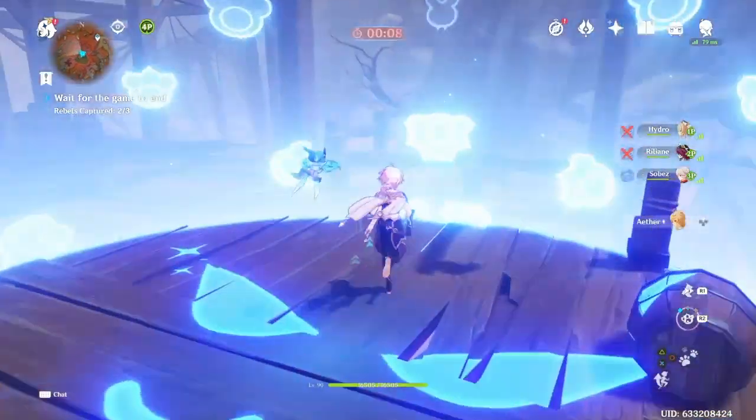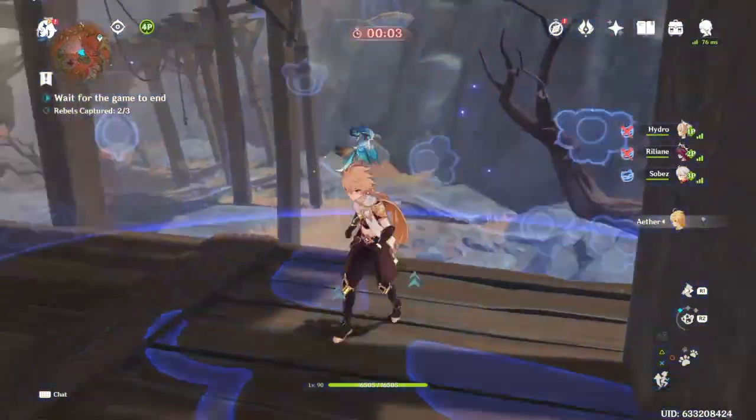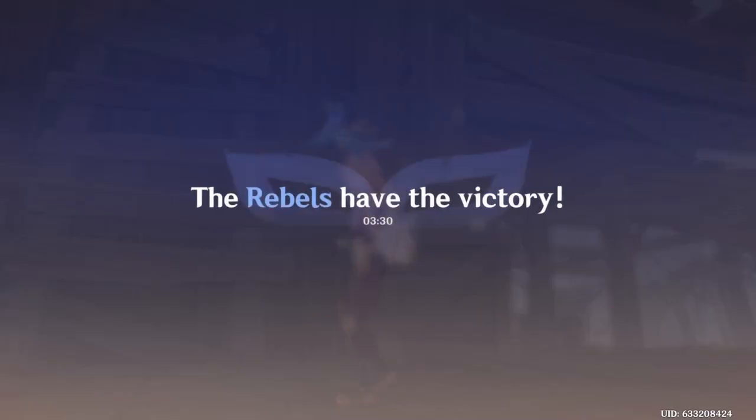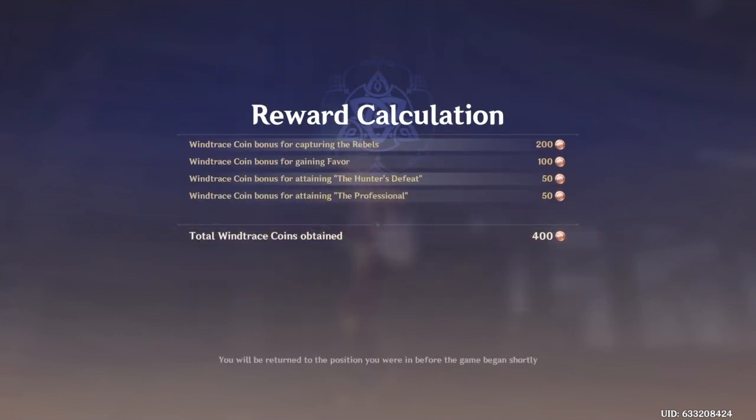I got duped again! Well, I got Rosaria and Barbara during that, so that's a decent run. I got 400 coins. So now let's do another match and see if I'm the hunter or one of the rebels.